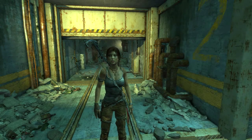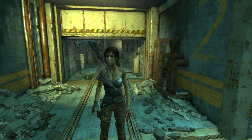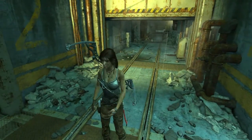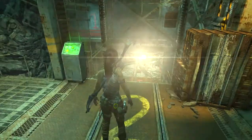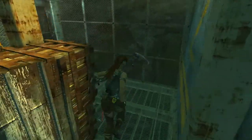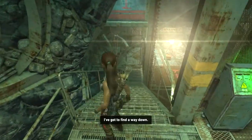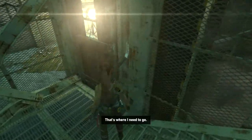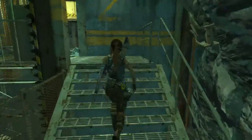Hey everybody, this is Ben and welcome back to another episode of Tomb Raider, where we are trying to guide Lara down into the depths of this research base. Her little gray tank top got all tattered. One-way door - alright, I thought there might be something, but I've got to find a way down. There's a way down. Let's go push the big green button.